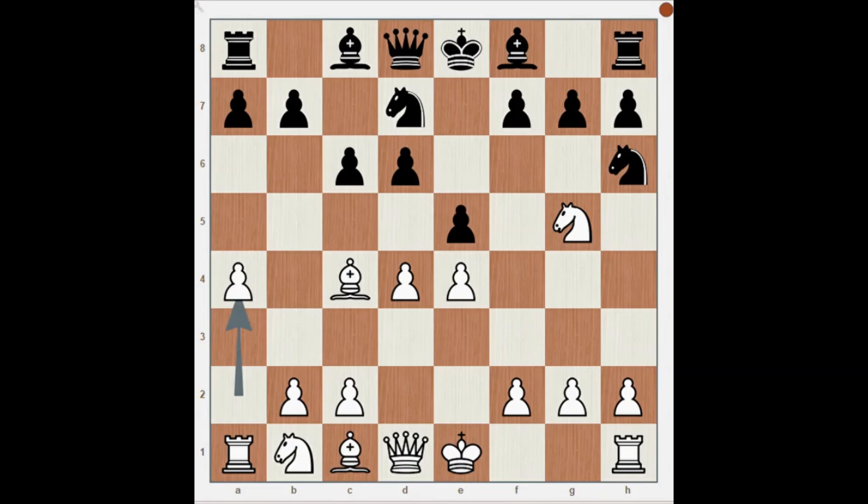Yet Black usually hurries up and tries to castle by playing Bishop on e7. Now please pause the video and find the best move for White.